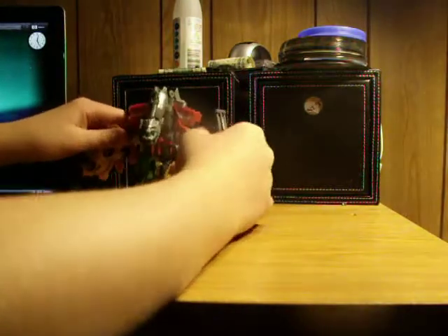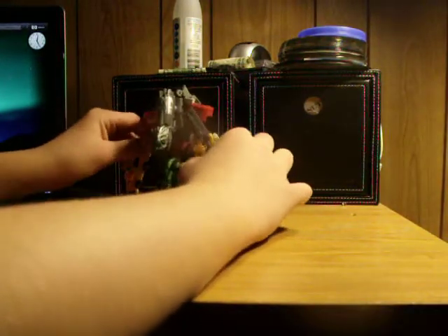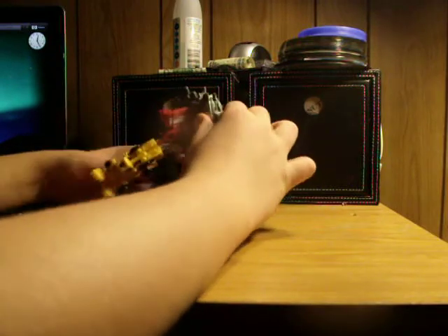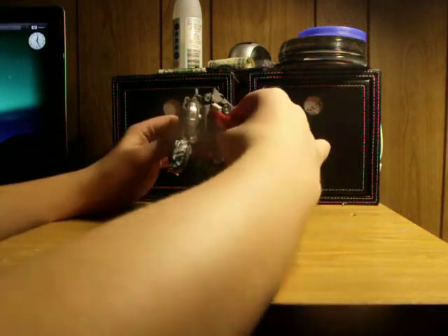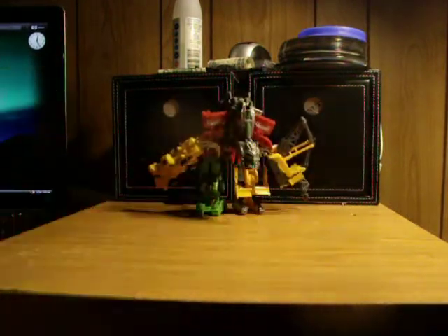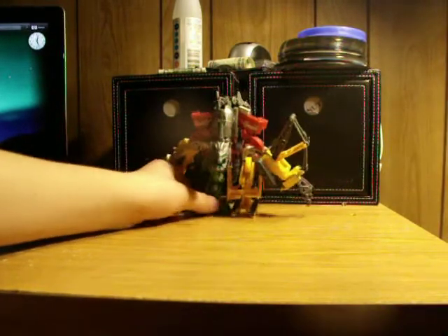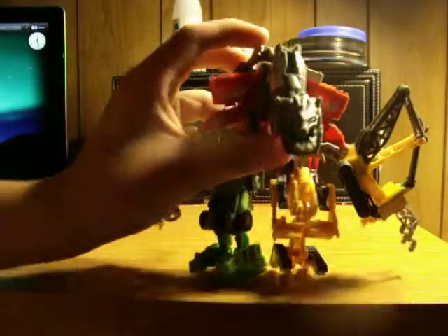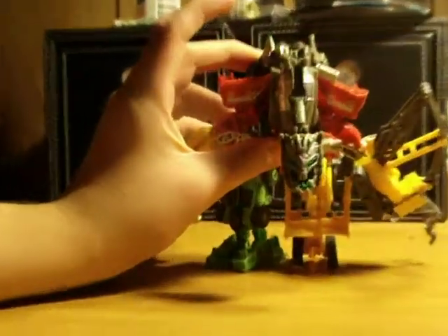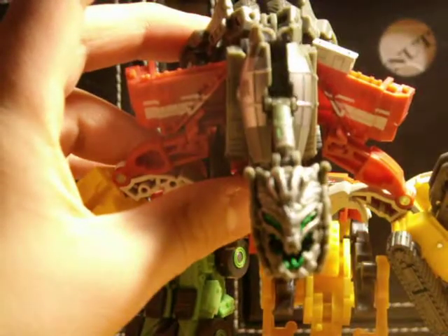So there you've got Easy Collections' Devastator in robot mode. Just everything you want. And there you have it. Very nice head sculpt — zoom in and look at the head. That is a mean face.